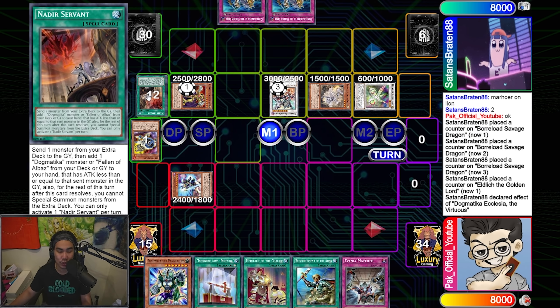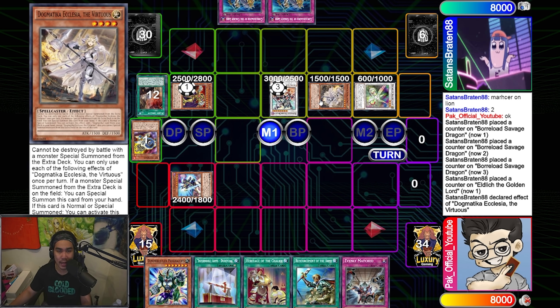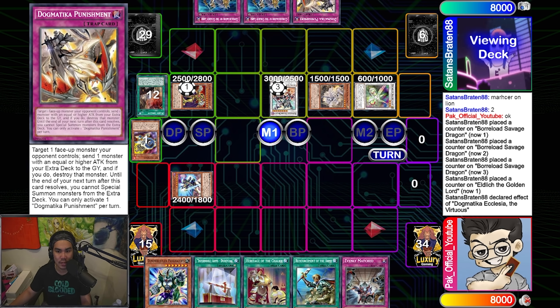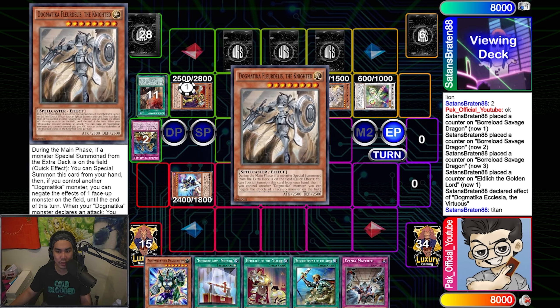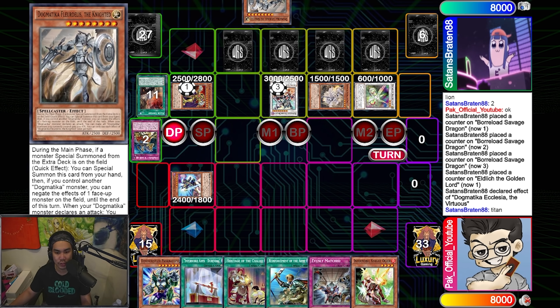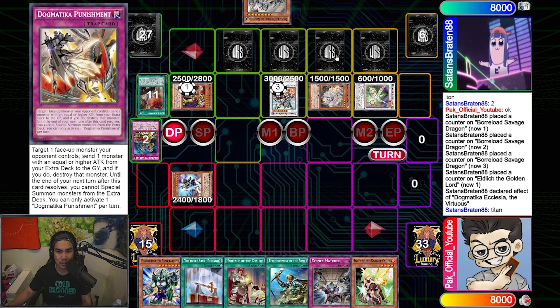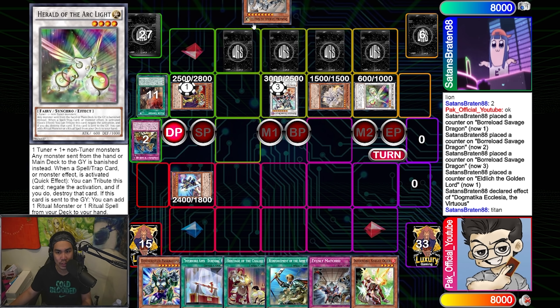He also opened up Nadir, which is so crazy — you can go Nadir, dump Titanclad, get access to Ecclesia, and then Ecclesia gets access to Punishment. So now he has essentially two pops. At end phase, he uses Conquistador to get a Scarlet, and Titanclad gets him a Flutely. So let's evaluate his board: Savage negate, Herald negate, Conquistador pop, Punishment pop for two, and a Flutely in hand. That is six interruptions — three pops, two negates, and a third negate.